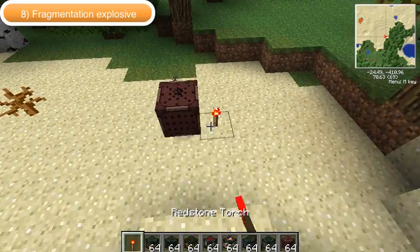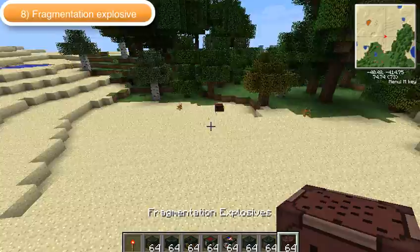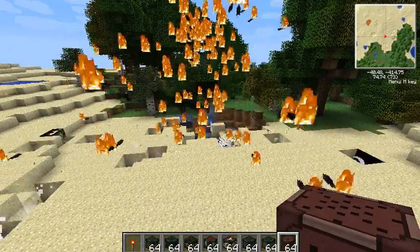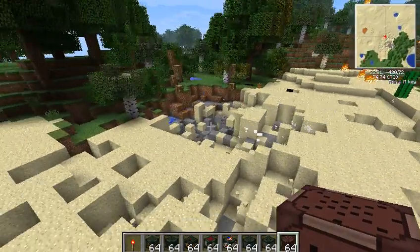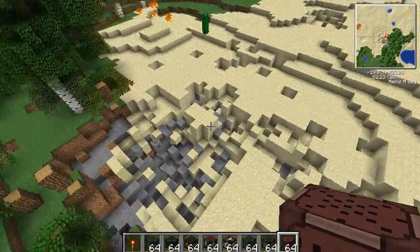This next one is the fragmentation explosive. It's just like the shrapnel one, but the bits of shrapnel or fragments actually do damage to the environment as well, therefore making it more dangerous.